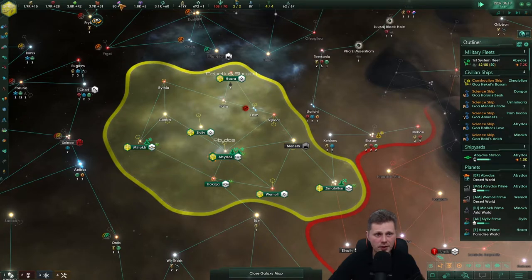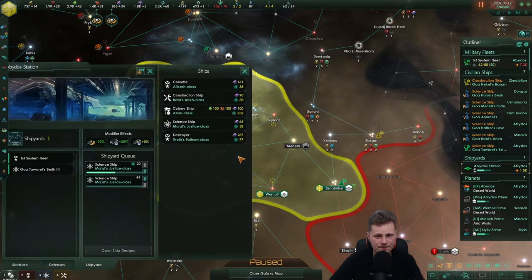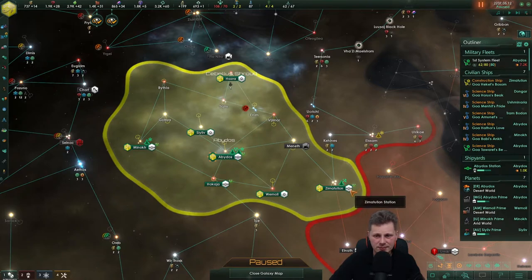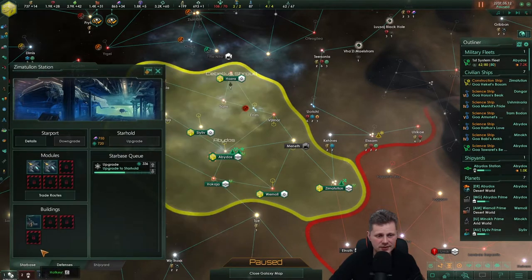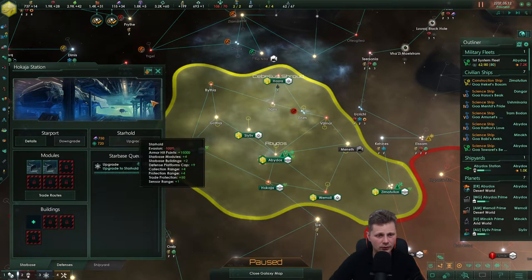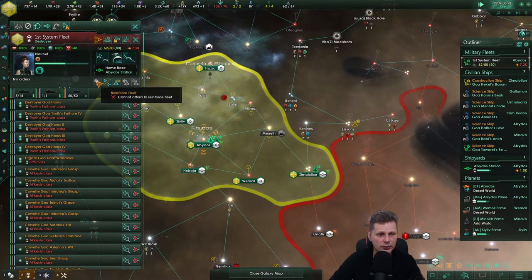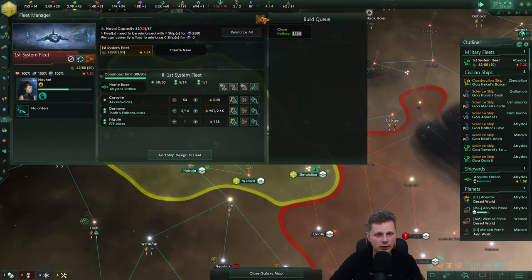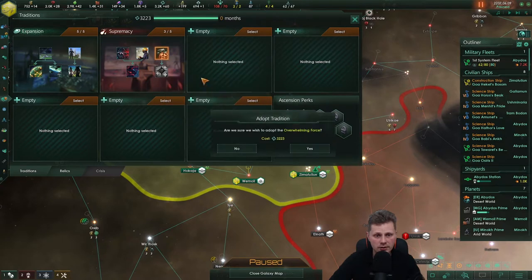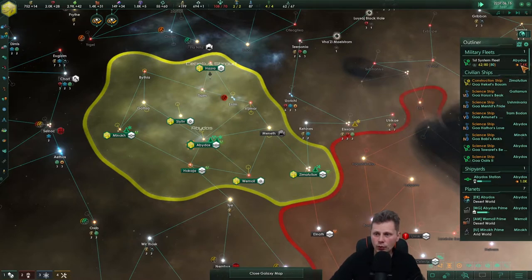We'll sell some of that. I want to increase — this is not done yet, it's just 50 alloys so that's not a big deal. Let's upgrade this star hold to get more naval capacity — I want to reach 80, that would be great. How much would it cost? Two and a half thousand alloys — sure, why not. Let's go with ship firing rate, that would increase by 0.4 to our fleet.